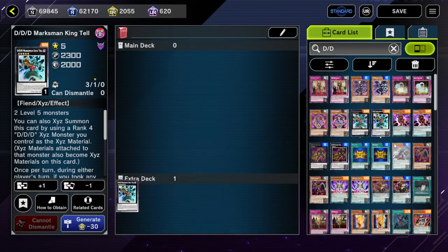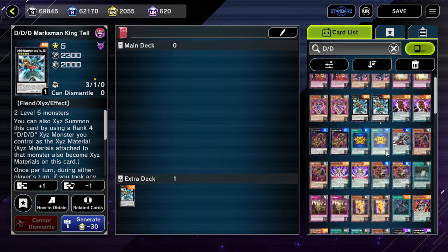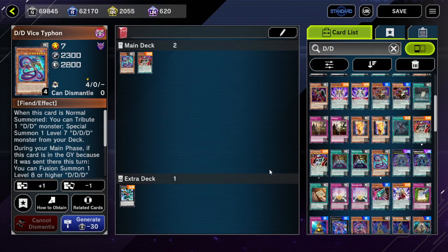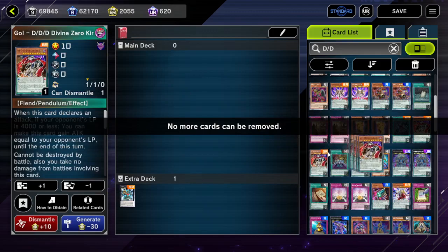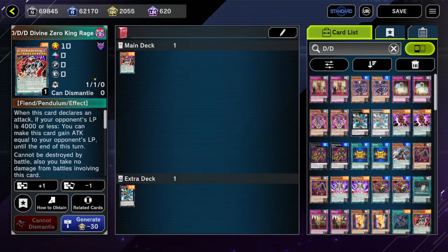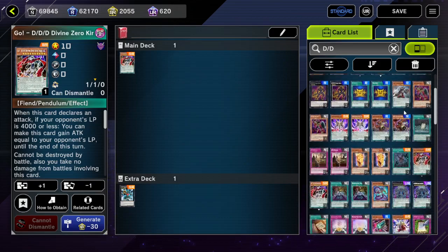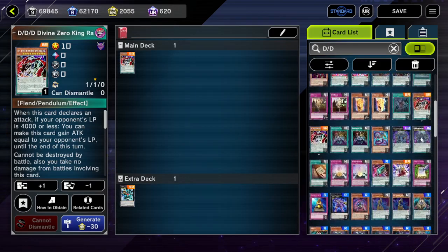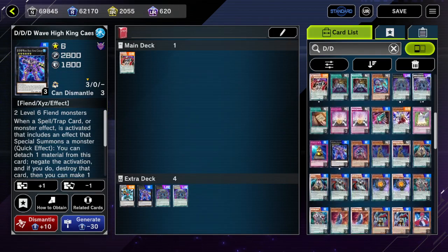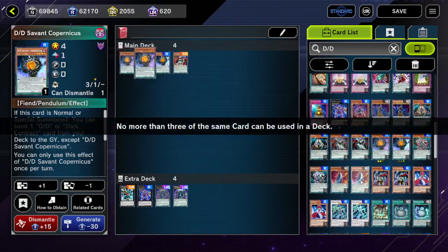So for the time being, we'll just put in a basic package to start. The concept for today is going to be pretty simple - we're just wanting to special summon a pretty degenerate card to special summon on our opponent's turn.